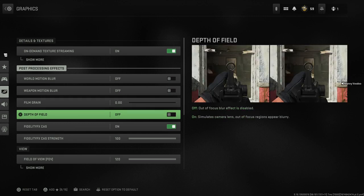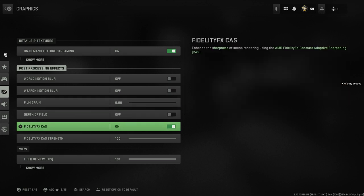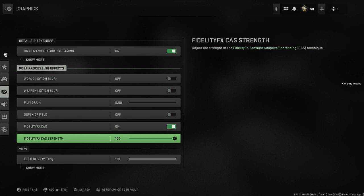Depth of field definitely needs to go. And finally Fidelity CAS, which is Contrast Adaptive Sharpening. Think of this like the sharpening tool in Photoshop — it's definitely worth turning on just to give that extra little bit of crispness. I would also set the strength of that to 100.